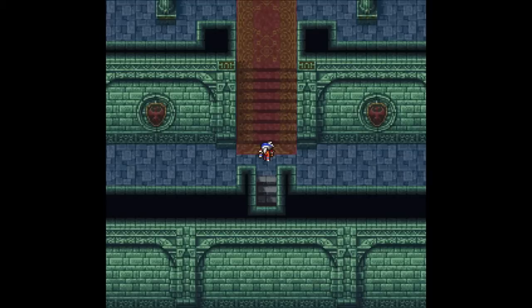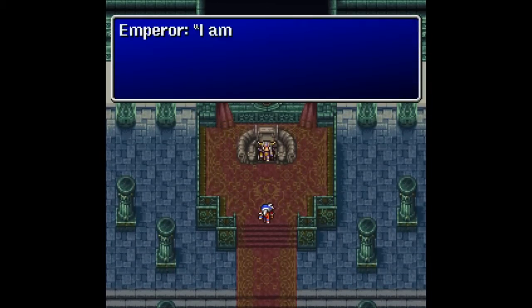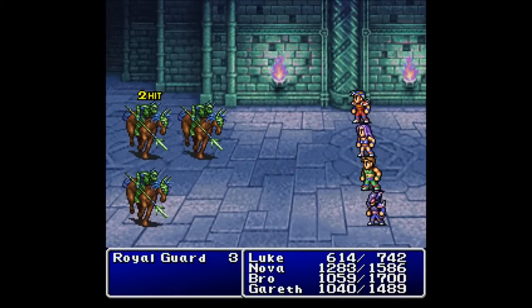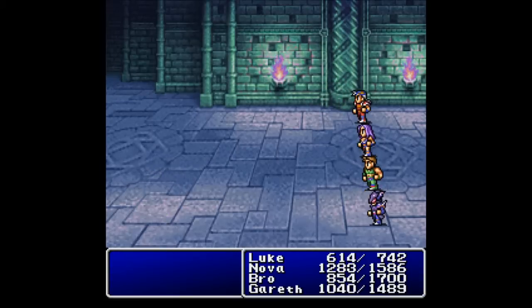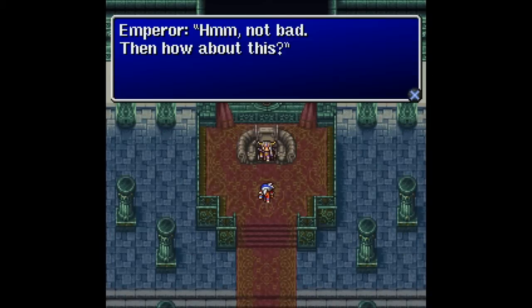I probably need to heal — hold on. Let's head up here, and it's the Emperor again. 'I am not wasting my time on the likes of you. Men, take them out.' Are you going to summon your minions on us? It's the Royal Guards. They don't do that much damage, though they can inflict poison. Bro can take one out — just leaving the one, which Gareth will almost take out, and then Luke, since he always gets the first turn, will finish this guy off. Easy. 2,400 gil. What else do you got? We walk epically slowly up to him. More Royal Guards — I'll just take these guys out in my own time. 'I suppose I have to silence you myself.'